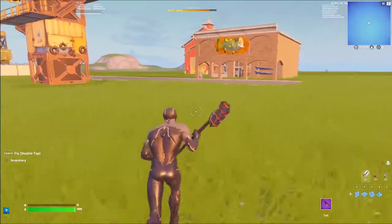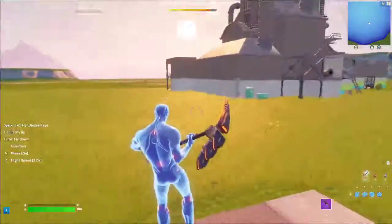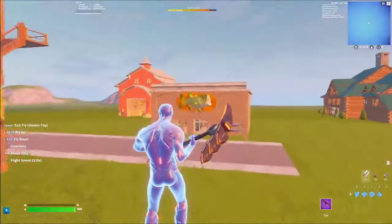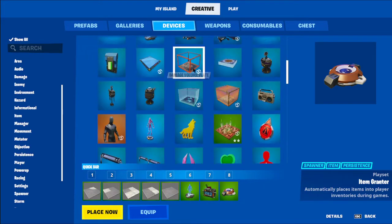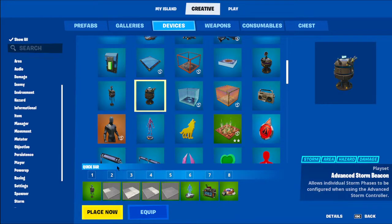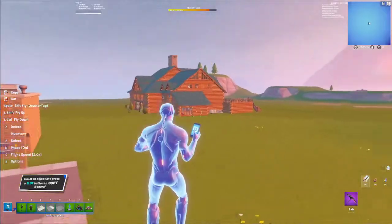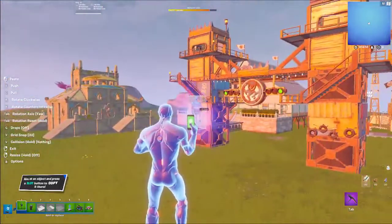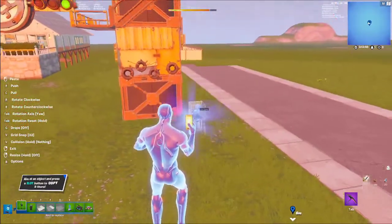Next is the storm. Now you know how to build your map and make loadouts. Go to Creative Devices and find the Advanced Storm Controller — you may have seen it earlier. Place that anywhere, and also place the Advanced Storm Beacon. There are two ways to make the storm beacons work as far as I can tell.